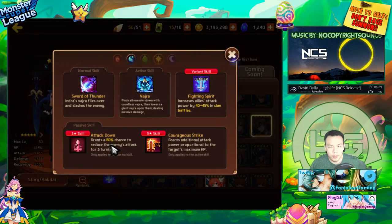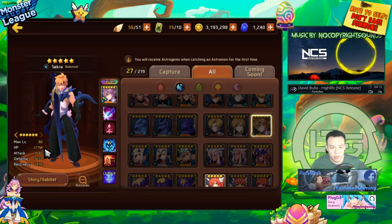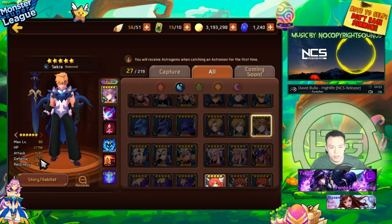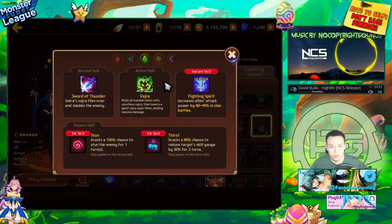Water Indra is one of the best monsters for clan battles. He has attack down and courageous strike — a skill basically made for clan battles that does high damage to the boss. He's balance type so you can build him hybrid with HP/defense/attack. His stat distribution has a bit too much recovery but his skills make up for it — he's a perfect clan battle monster.